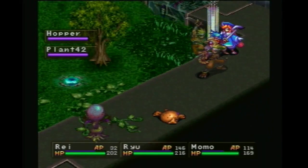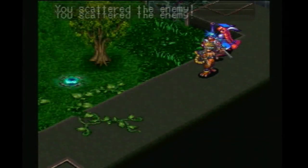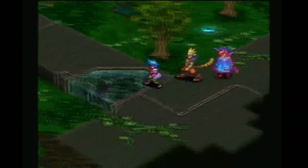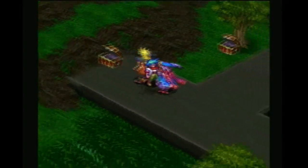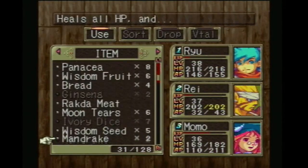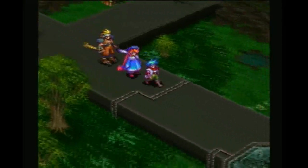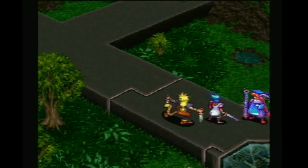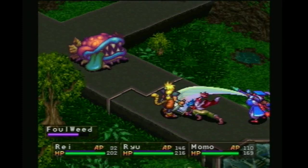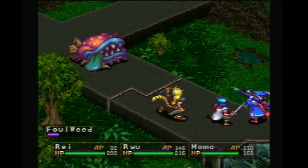What does War of Fire do against that? Good enough. And a Protein — doesn't that raise something permanently? Raise user's defense. Still going on Momo. Foul weed. I think we can just attack this thing. Oh, that thing has a lot of health. I guess when it's by itself and we're getting extra attacks, it doesn't really matter.